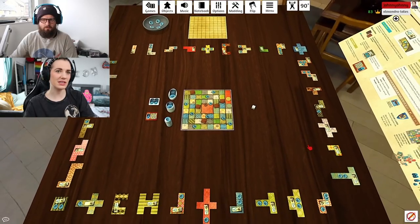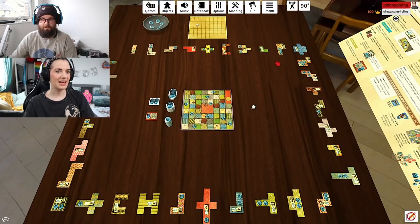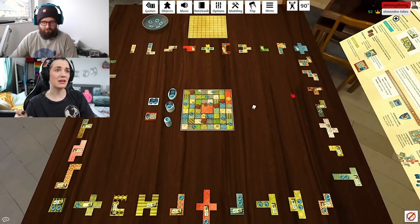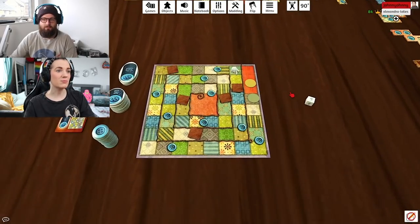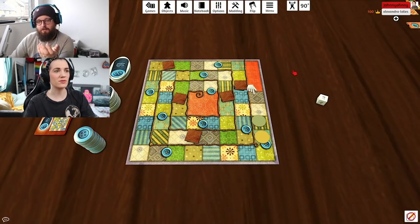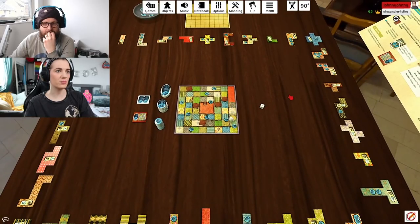Do these buttons on the pieces mean anything? Yes — there are two ways of earning buttons. When you pass by one of the button markers on the time board, you count how many buttons are on your quilt, and that's how many you earn. The second way is to skip your turn — if you don't have any buttons or can't afford anything, you can skip, move your piece until you get one square in front of your opponent's piece, and collect that many buttons.